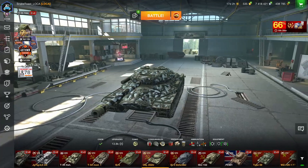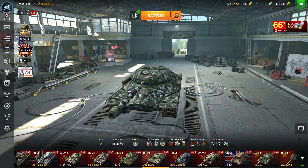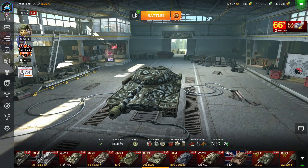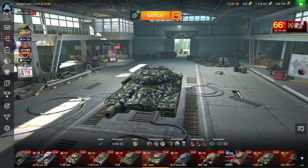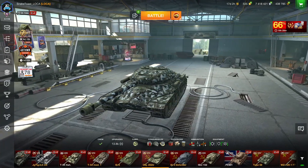Hello everyone and welcome back to another episode of World of Tanks Blitz where today I'll be telling you how I got my Object 252U for free, which is in my opinion the best tier 8 heavy tank and also the best tier 8 premium tank, and thus also the best credit maker in the game.